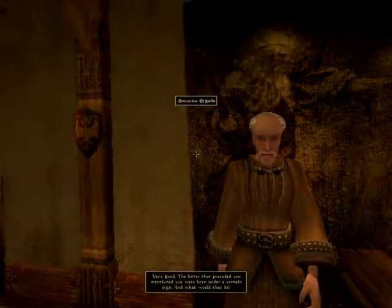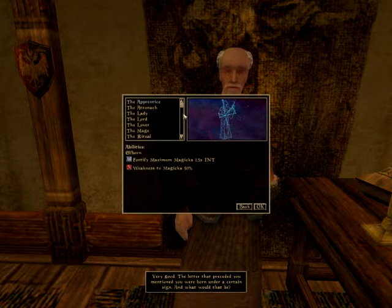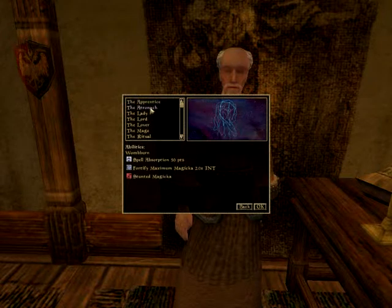Here we can choose the sign we were born under as a protective deity or something like that. We want to take the Atronach. Here we have the absolutely amazing combination of the Atronach and the Breton race: Bretons have 50% magic resistance, and the Atronach has passive spell absorption at 50%. So we are actually very hard to kill by magic. I won't take any offensive sign because they aren't actually necessary.